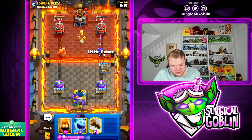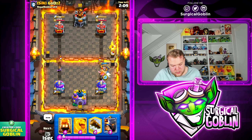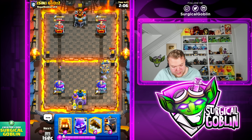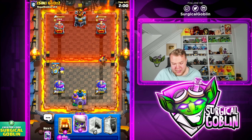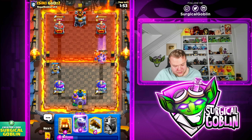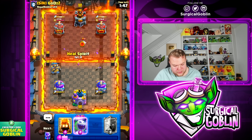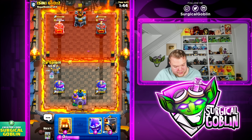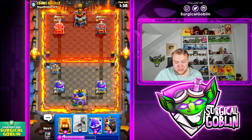Looks like he doesn't have a building — could be a balloon cycle deck. Let's go ice spirit to protect the X-bow. He's spending a lot on defense, so let's take advantage with another X-bow in the opposite lane. A third X-bow this match into the left lane, with evil skeletons on the right side to DPS down the knight quickly. He goes with lock and we go lock as well. Let's go heal spirit and prepare against a potential miner. Ice spirit on defense — with the dagger dash destroying the miner, we're getting a lot of X-bow damage. Left side tower going down so quickly.